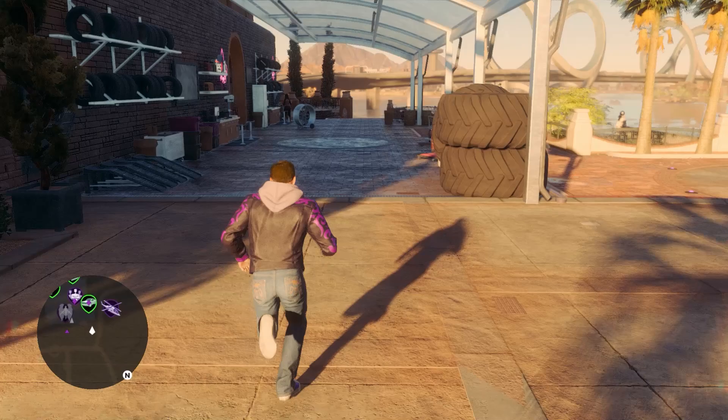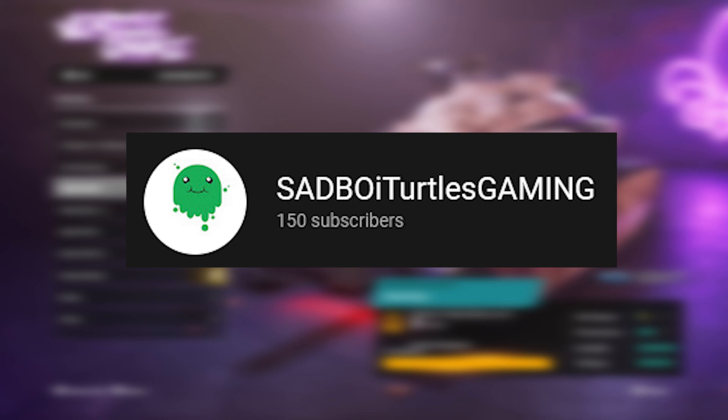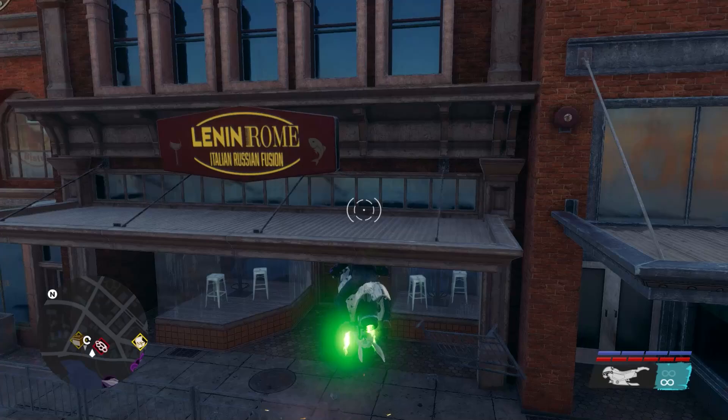To begin, invite a co-op partner to your game. I'll provide some solo methods later in the video. Anyway, invite a co-op partner, then you'll need to perform a wall break glitch that was discovered by Sad Boy Turtles Gaming. Get a MDI hover bike from the HQ, then make your way to the Lennon Rome restaurant just up the street. From here, you need to drive the hover bike into the front doors of the restaurant while simultaneously pressing jump.